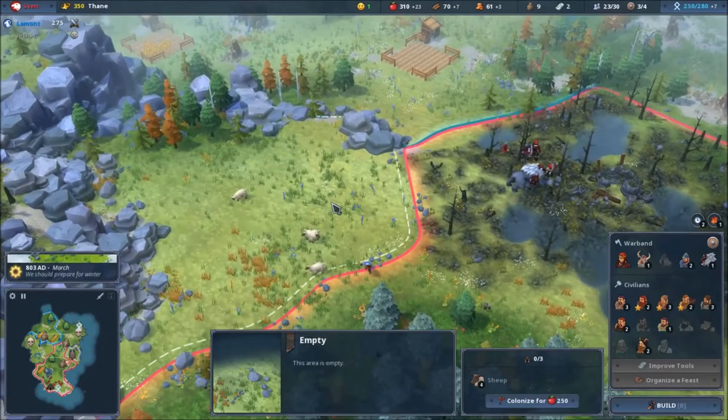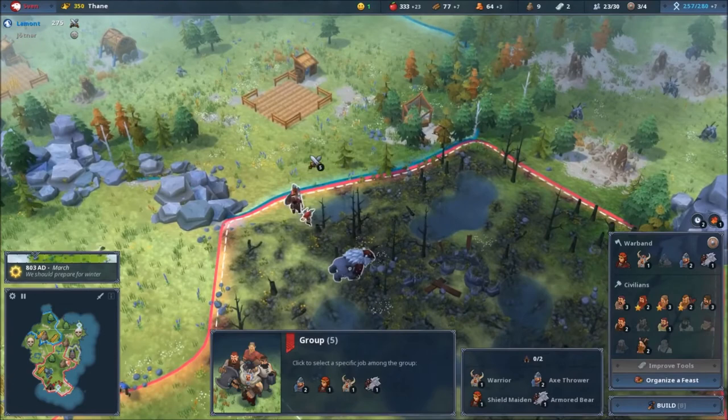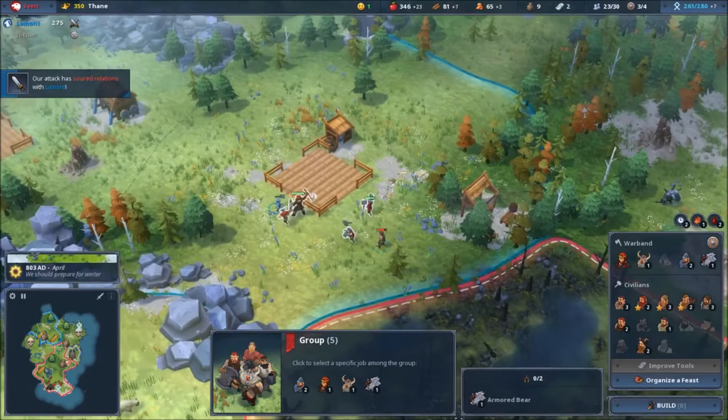Can I buy the sheep? That would be nice. My unit is healed — let me attack this guy! There we go.